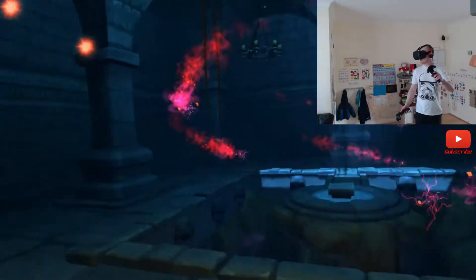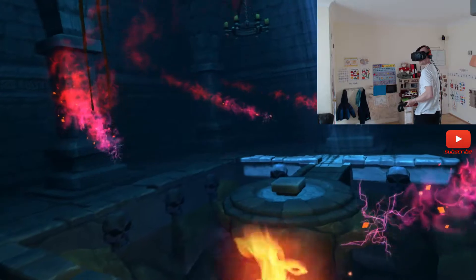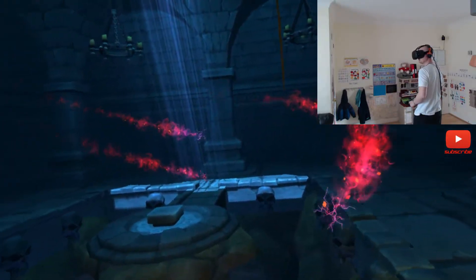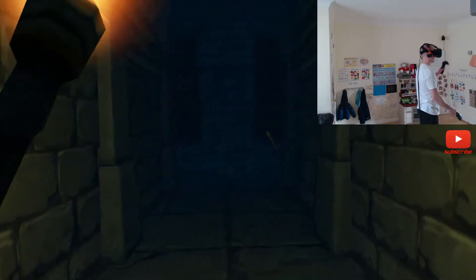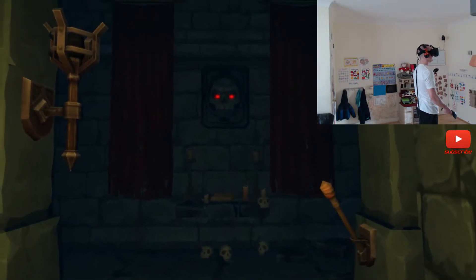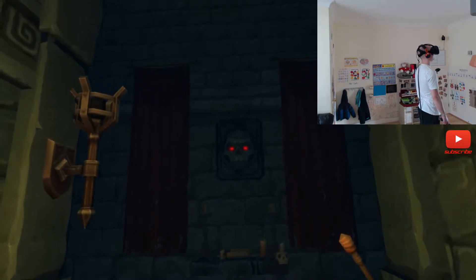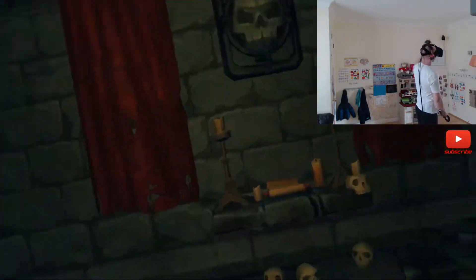I can grab this torch. I can go back in here and set the torches off — I don't know if that really does anything. If I crack on with the dungeon, you can hold it up and move it close to stuff and it gets darker, then move it away — it makes it feel very realistic. I can light all the torches as I go to make sure I can see.